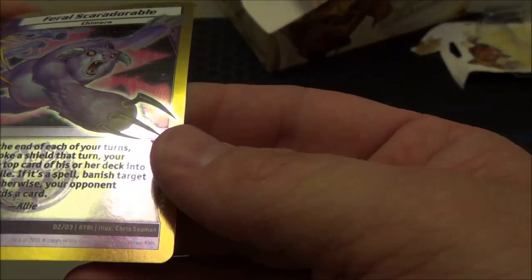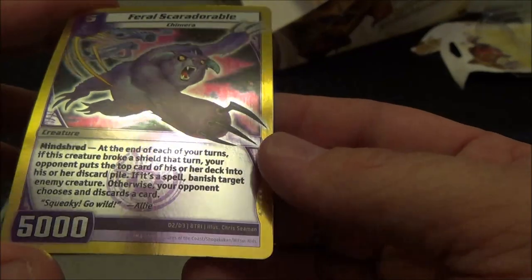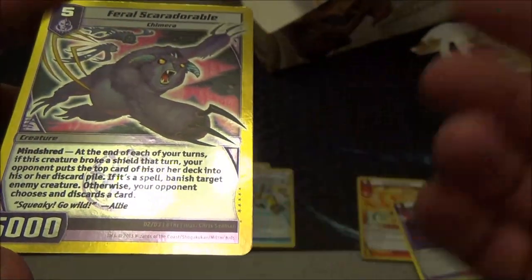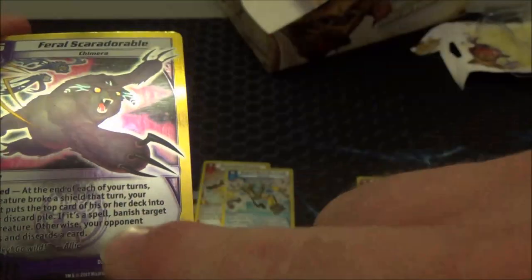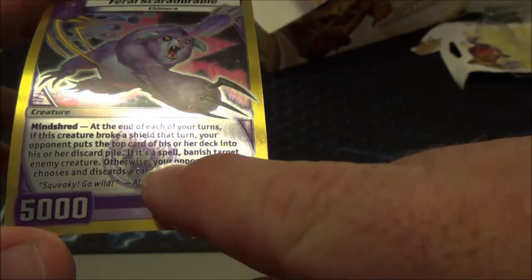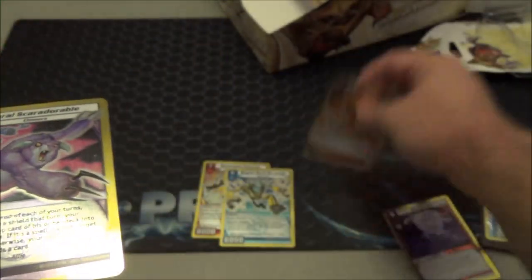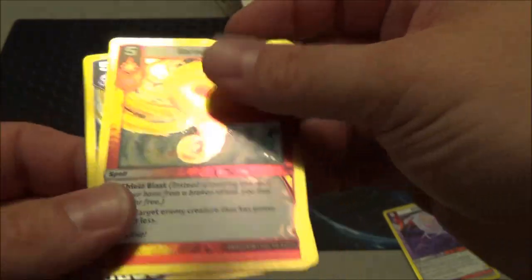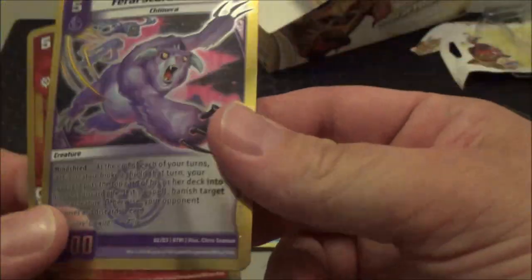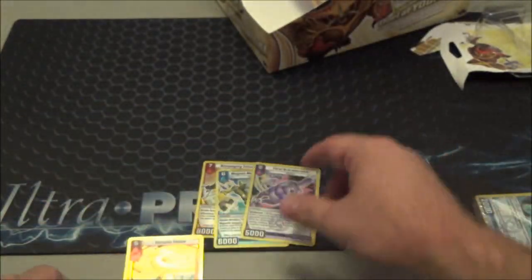Then there's Mind Shred — I think this card does have some playability, especially in a blurple mill deck. Someone — I think Prophecy TCG — pointed out that Mind Shred says 'if this creature broke a shield that turn, your opponent puts the top card of their deck into their discard box; if it's a spell, banish target enemy creature; otherwise your opponent chooses and discards a card.' It says 'spell' — not 'creature' — which leaves design space open for something other than a creature or a spell. I think that's really neat.